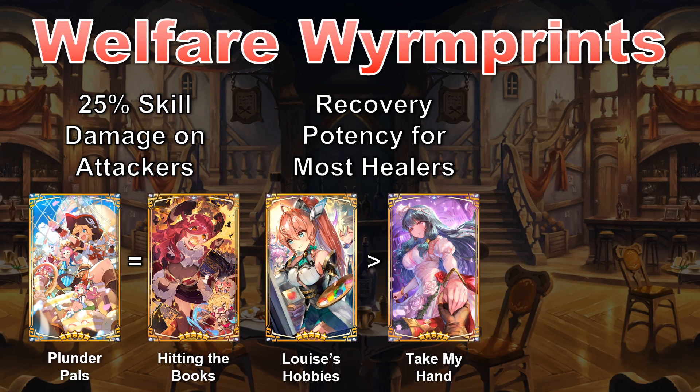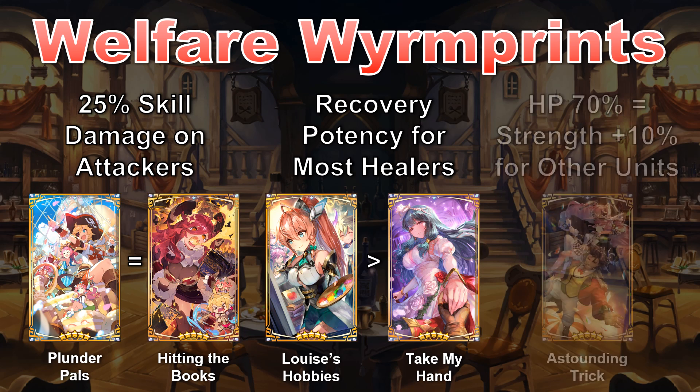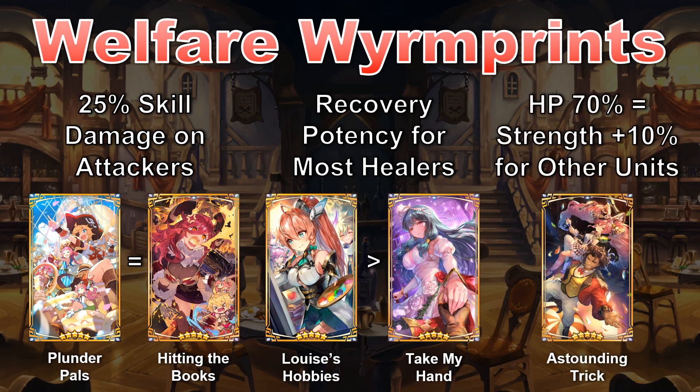To round things out, Astounding Trick is good on just about anyone since it provides 10% strength while the user's HP is above 70% — a fairly universal bonus, but it especially helps adventurers who rely less on skill damage and more on buffs. Elisan, Senoa, Melody, Ryozin, and Sabella come to mind as adventurers whose primary skill is a team buff rather than an attack or heal.